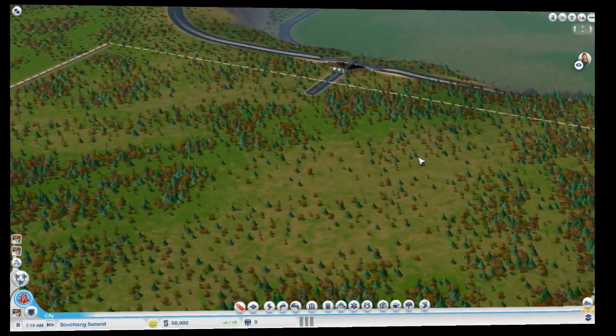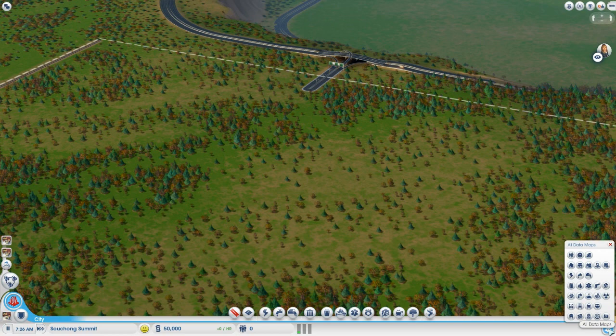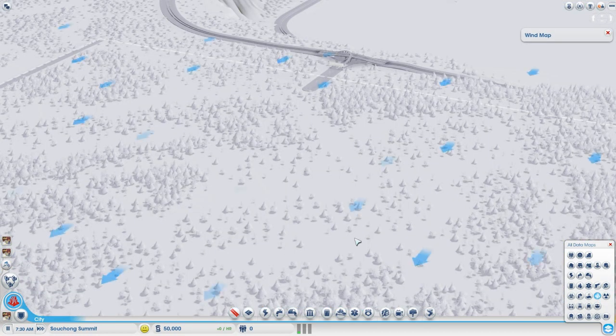Your first step before you actually build anything should be to consult your wind map to see what direction the wind is blowing from. To activate it, simply click the bottom right button in the very corner. That opens your data map views — select this button here. It's third from the bottom and second from the right, and that's your wind map. The blue arrows indicate what direction the wind is blowing from.